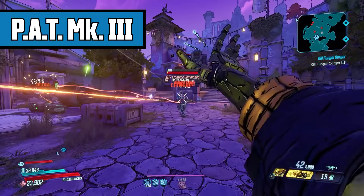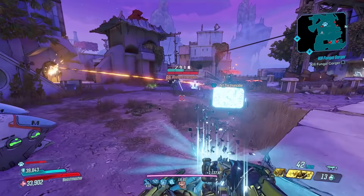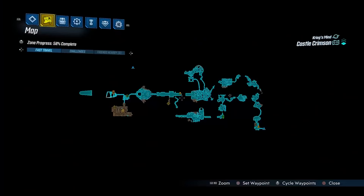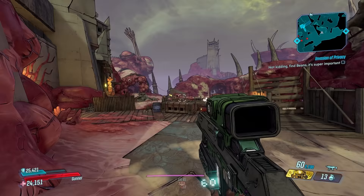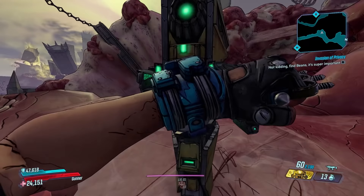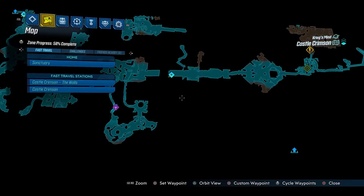The Pat Mk3 drops from Sponge Boss Bullet Pants on the map Castle Crimson — no mayhem level requirement. Start by teleporting to Castle Crimson the Walls teleporter, take the jump pad back toward the start of the map, take the second left path. You'll know you're going the right way when you see the little eyeball above the pathway. At the top of this hill there is a save station to spawn from, and there are ammo chests nearby to refill before each run.